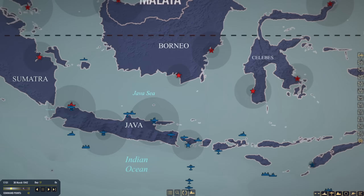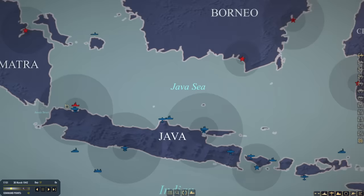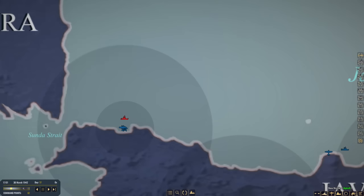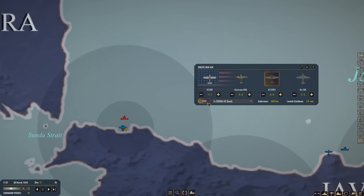Hello everybody, Wolfpack here, and welcome back to another exciting episode of our War on the Sea series with the Abdakam mod. It is March 30th, 1942, and we have a Japanese task force off the coast of Batavia which we have not detected. We did have scouts up in the area, however I think they did sneak through due to the storm here. Regardless, we are going to strike now and hopefully we can get them to turn around.